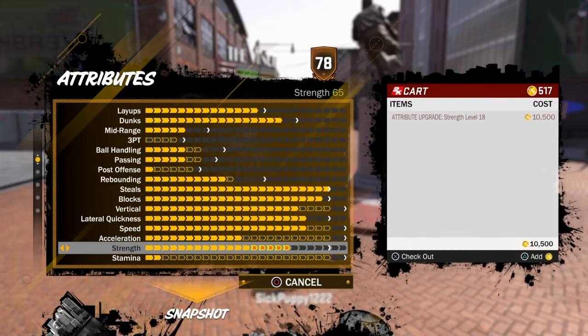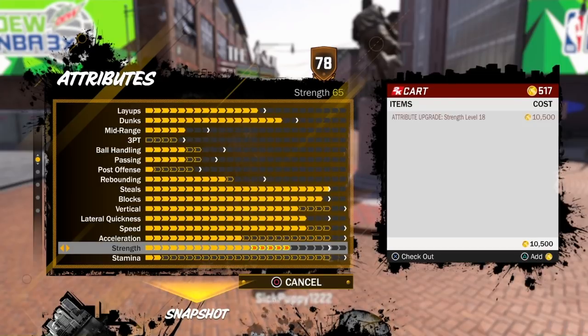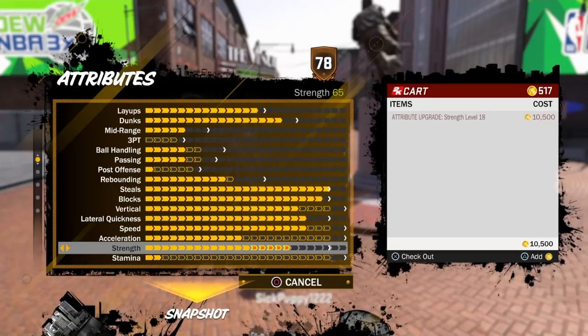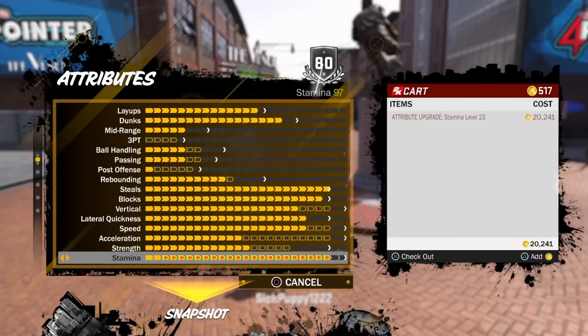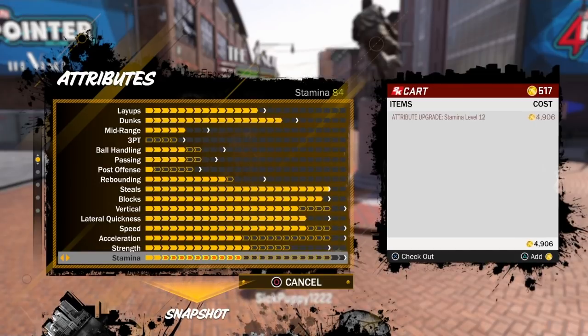The strength, which I wanted to show y'all: 65 strength with five caps left — that'll get you to the mid to high 70s, so you're going to be pretty strong. You need that strength if you're going up with those dunks. The stamina obviously goes up to a 97, and that's it for this build.